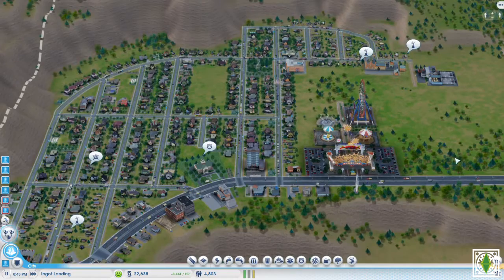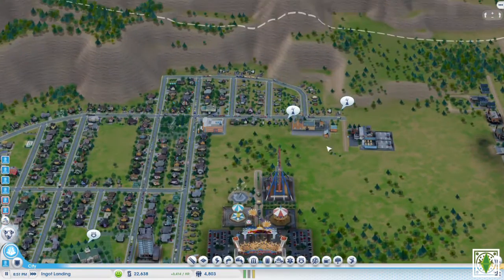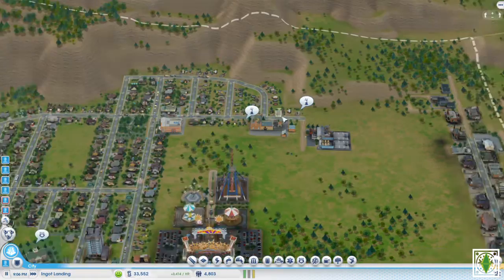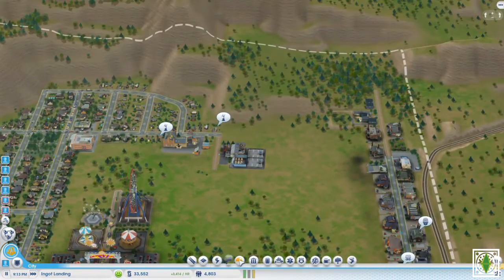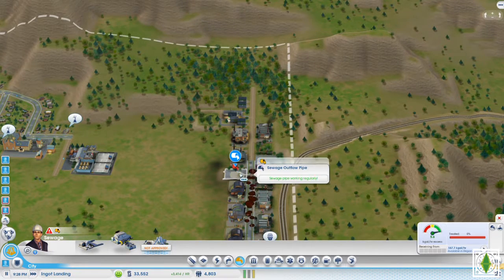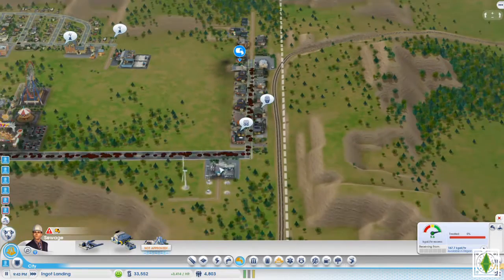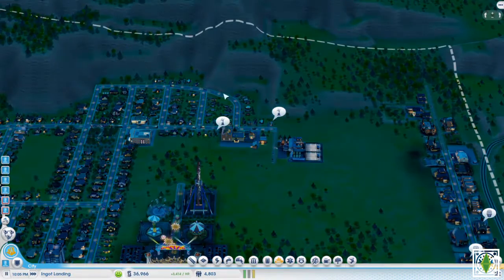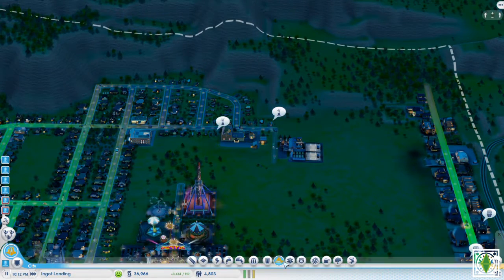Right now we're just kind of waiting to get some money. What's wrong with the sewage? I think it's because there's only one way to get to the sewage pipe, but it's fine. Now we're at 36,000. What's the problem with the fire department? Oh, we have a fire — that's fine.